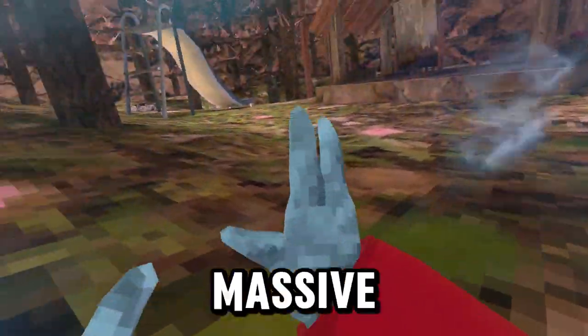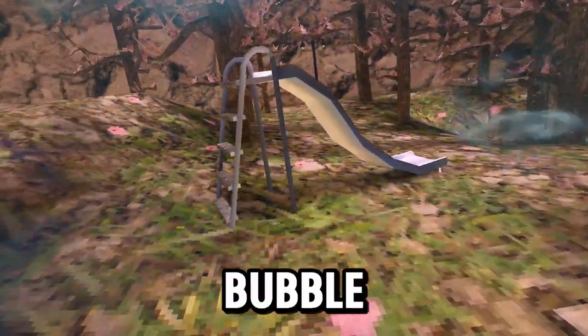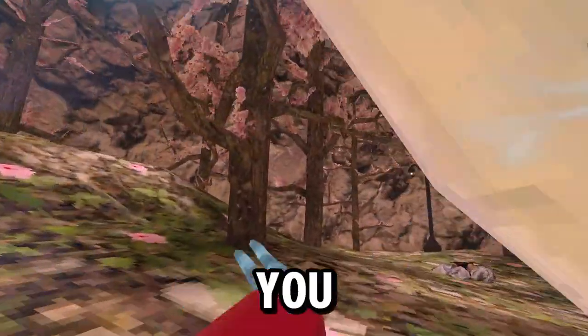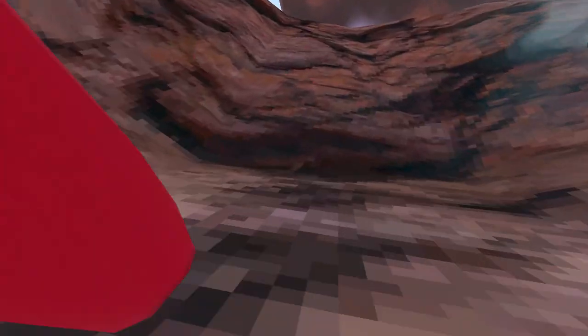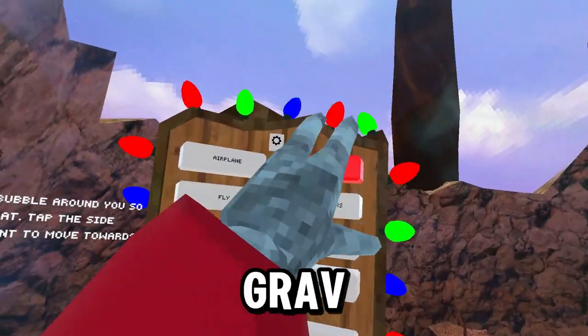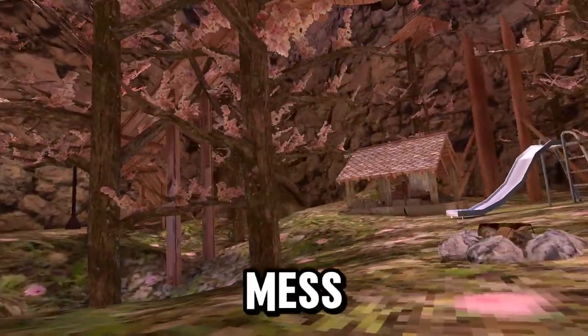Next we have Bubble - a massive bubble spawns around you and you tap wherever you want to go. You can tap anywhere on the bubble since it's all around you, and you can go really fast. You can climb really really fast and then it gives you no grab and it pops. You can also throw the menu - it's really really fun to mess around with.